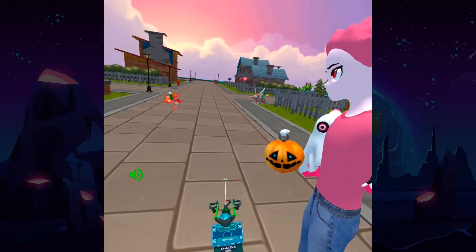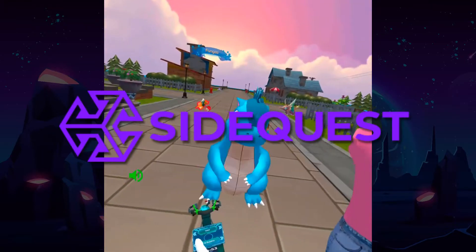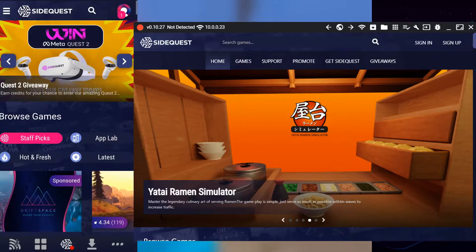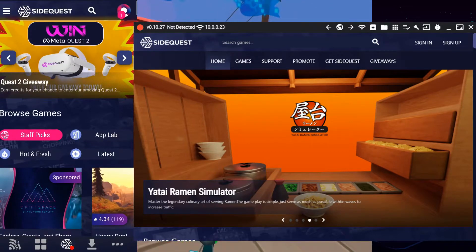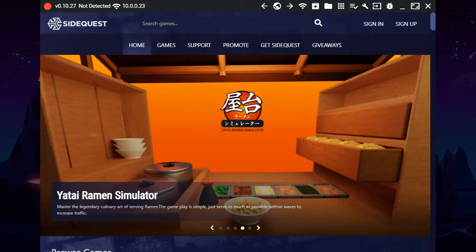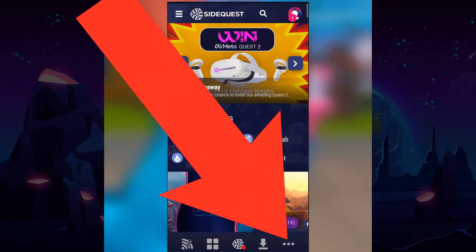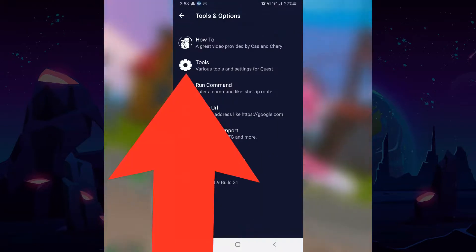First, you'll want to go ahead and start up SideQuest on your PC or mobile device. It will look significantly different on the two interfaces. On PC, simply click the wrench icon at the top right, and for mobile devices, you'll want to tap the three dots in the bottom right corner and then tap Tools.